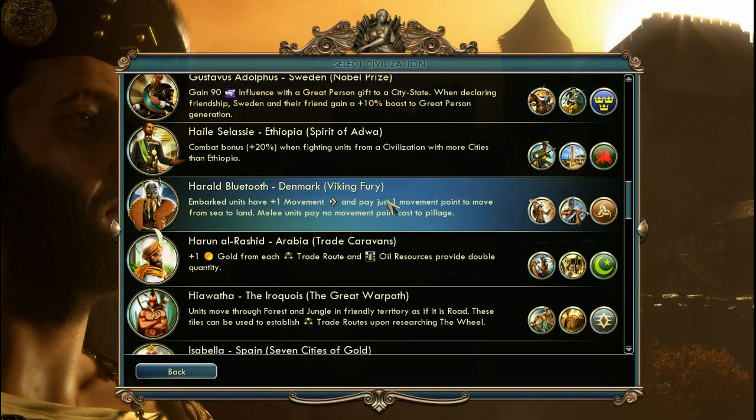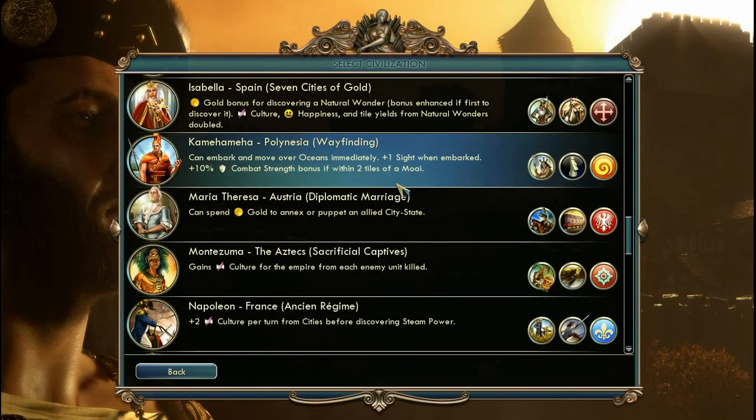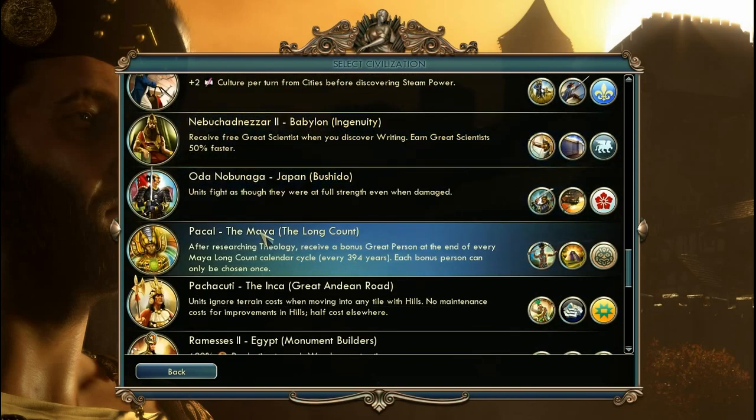The leader I like the most from the new ones is Pakal, the leader of the Mayans. They have a really excellent unique ability — they receive great people throughout the game for free. And they also have an awesome unique building, which is the pyramid.